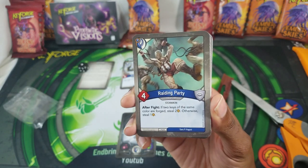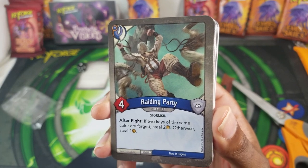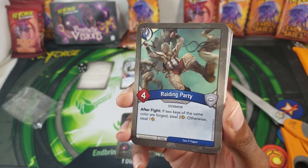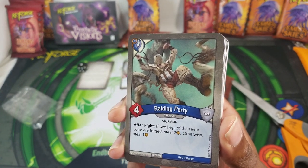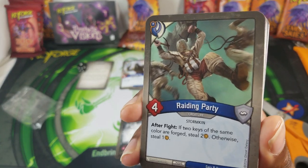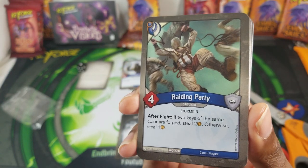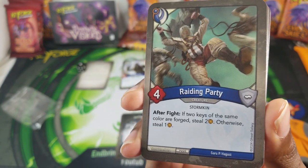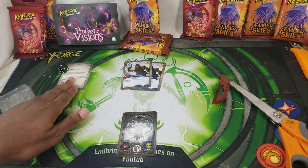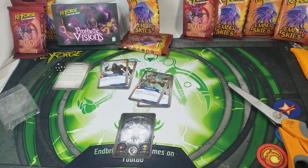Raiding Party — four power. After fight, if two keys of the same color are forged, still two amber; otherwise still one amber. Man, I thought the barons and everything were the only things messing with key colors, but no, it's all over the place now. So you gotta watch which key you forged. I like that aspect, I like it a lot. I always used to just forge my red key last, but now you're gonna really have to be paying attention. Raiding Party — my favorite card so far of the set, I like that.